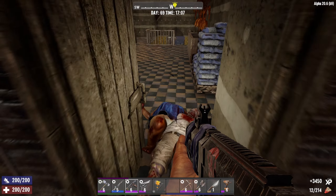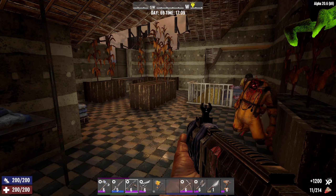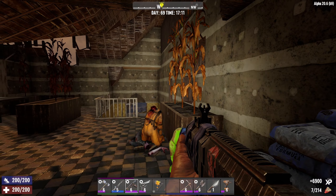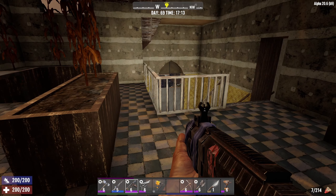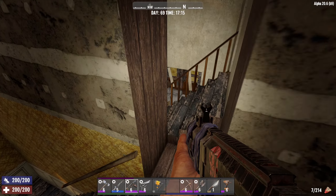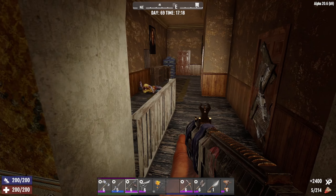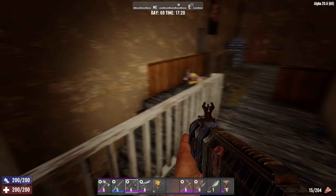Nice — two for one there. Here we are, this is Carl's Corn, which unfortunately doesn't appear to have any corn in it apart from super corn, which I've never once had an actual use for. This shotgun is unbelievable — feels like it's got some good distance and accuracy on it as well.